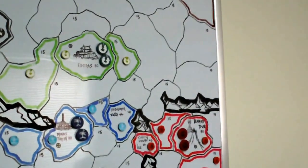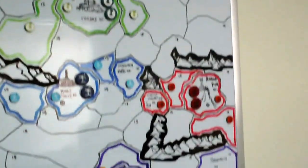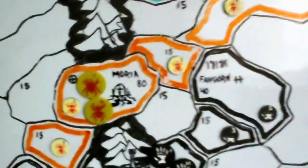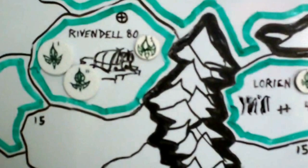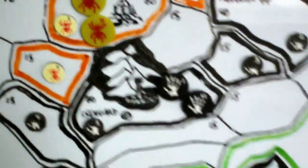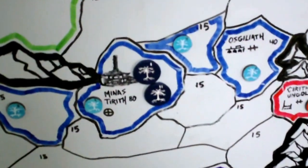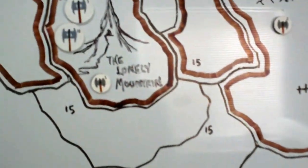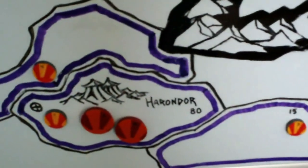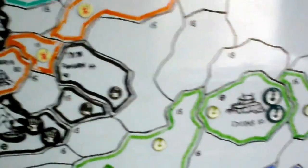Some of the Haradrim are actually up to the north of Mordor — the Easterlings, I believe — but I put them down to the south again for map balance. Each nation has basically a capital which is worth 80 points and a secondary fortress worth 40 points. So the elves have Rivendell and Lorien; Moria has Moria and Murkwood; Isengard has Fangorn and Isengard; Rohan has Helm's Deep and Edoras; Gondor has Minas Tirith and Osgiliath; Mordor has Cirith Ungol and Barad-dûr; the Dwarves have the Lonely Mountain and the Iron Hills; and the Fallen Realms have their two capitals as well.